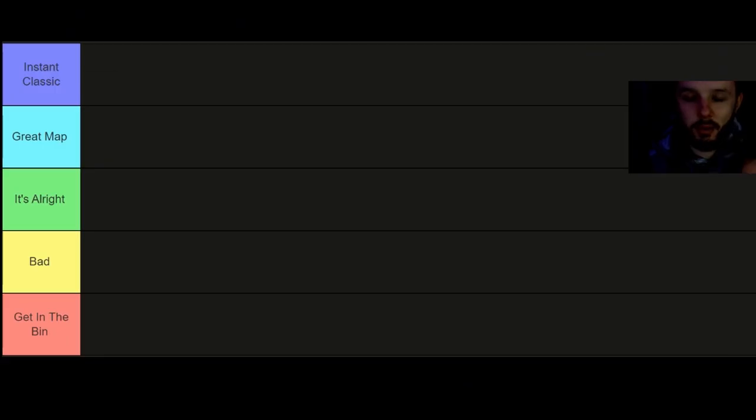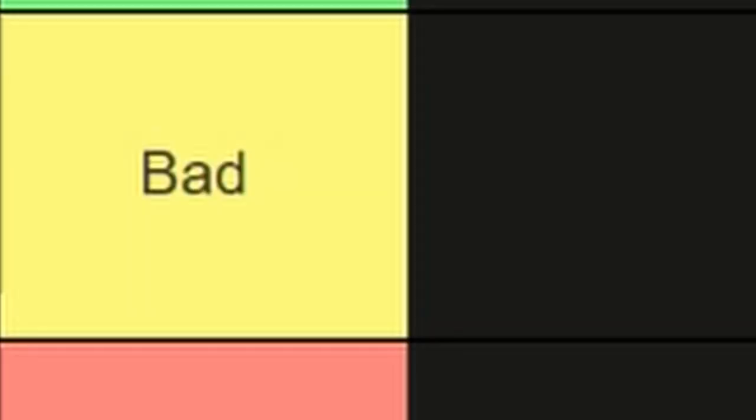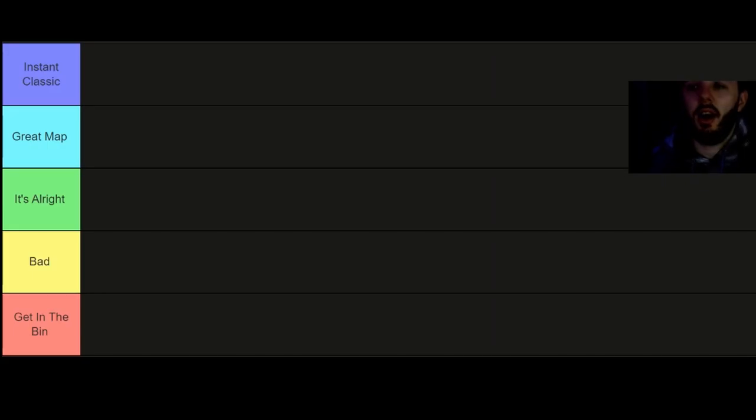Hello ladies and gentle frogs, my name is Xamk Epic but you can call me Dan. Today I'm very ill, but I'm bringing you a Modern Warfare 2 map tier list. Modern Warfare 3 comes out tomorrow as of this video's recording — I'm definitely going to try and get this up first day. Do apologize for that. The tiers are: Instant Classic, Great Map, It's All Right, Bad, and Get in the Bin. Leave a like if you've enjoyed and subscribe for some Modern Warfare 3 content coming very soon.